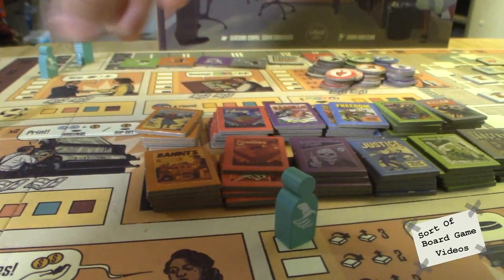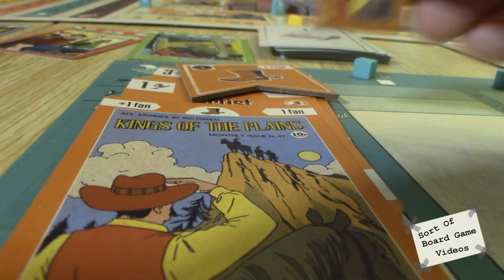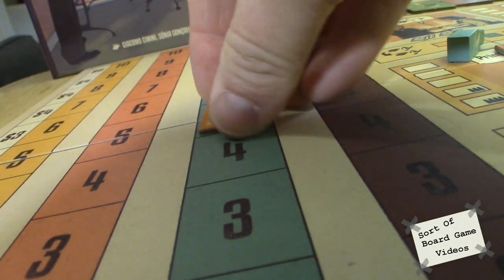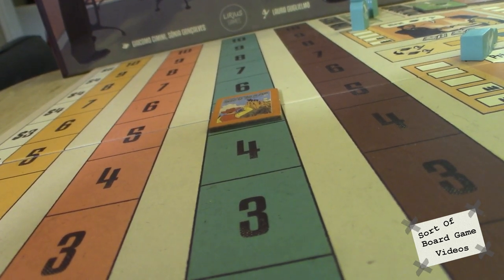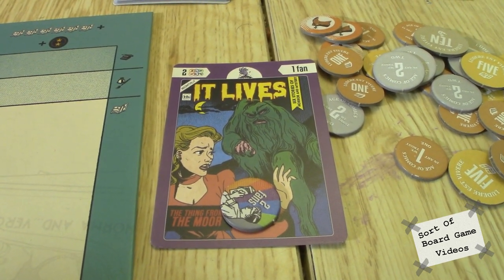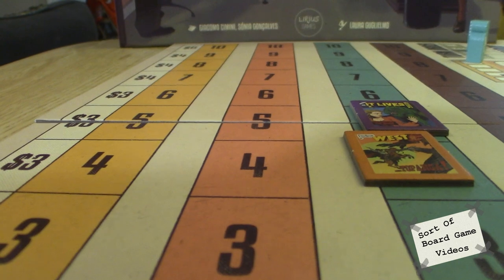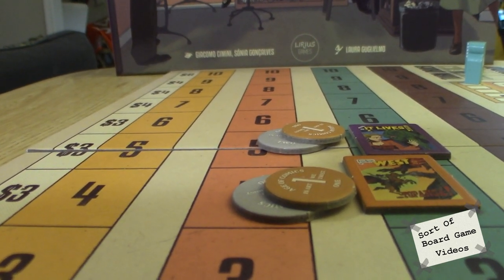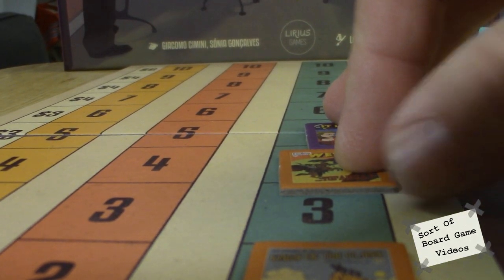You place your comic on the track, and depending on whether the artist and writer match the book type you're selling, it gets more fans. If you're making a horror book with a horror writer and a horror artist, you get three fans immediately. You get points and money because people bought your book. At the end of every round, though, you lose a fan because no one wants to keep buying the same book over and over.